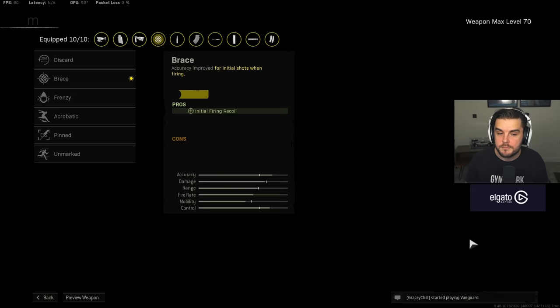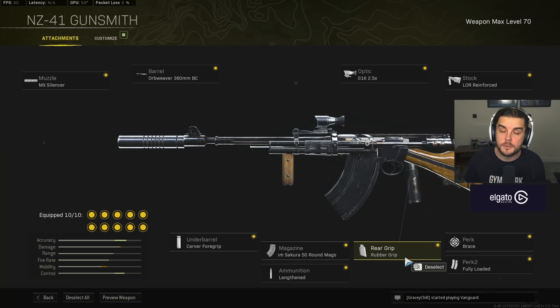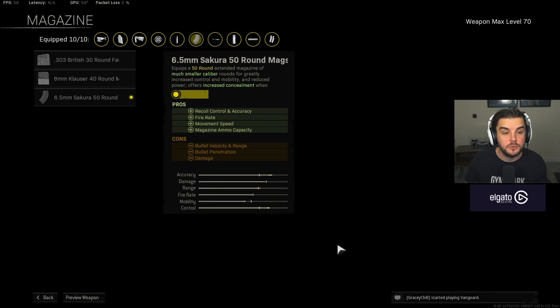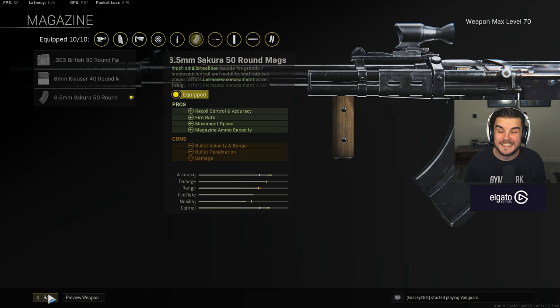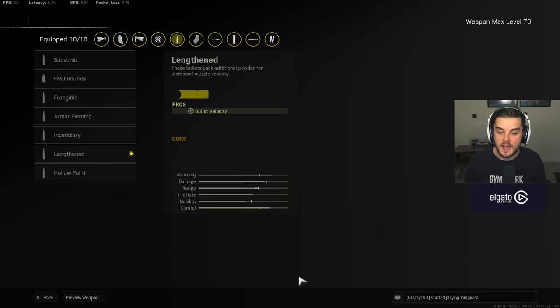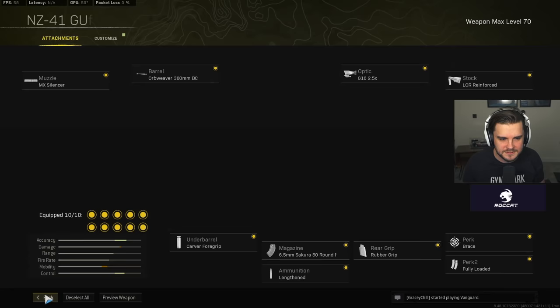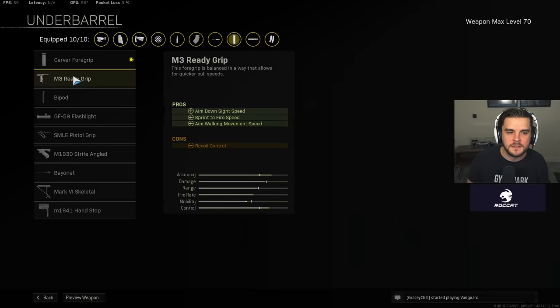The Brace helps with initial firing, making it a laser early on, so if you aim for the upper chest you can take someone out really quickly. Fully loaded so you've got loads of ammo. Rubber Grip for extra recoil control, which helps that horizontal wobble. Then use the 6.5mm Secura 50-round mag — this actually got increased from 45 rounds to 50. Lengthened is the ammo type — best for Warzone, increasing bullet velocity so you hit shots at distance without having to compensate for drop. Lengthened is definitely the best one.